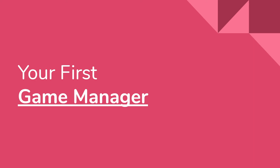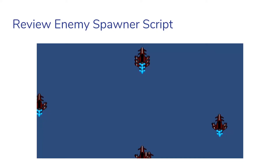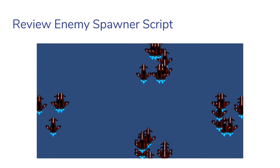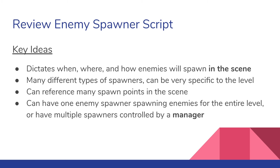Getting right into it, we're going to talk about our game managers. If you remember our enemy spawners, you've sort of already started working with the concept of a game manager. Some key ideas: it's an invisible game object that controls how enemies are spawning. There are also many different types of spawners. It has references to many objects in the scene — in the case of a spawner, it references spawn points. There's usually one enemy spawner for the entire level, and we can have multiple spawners controlled by one main spawner, known as a manager.